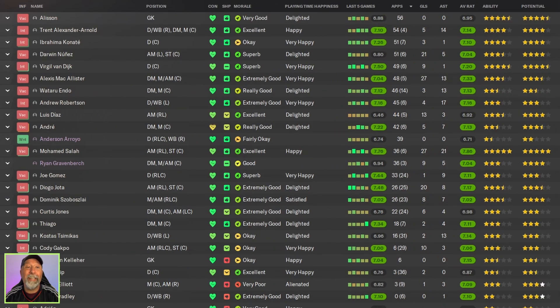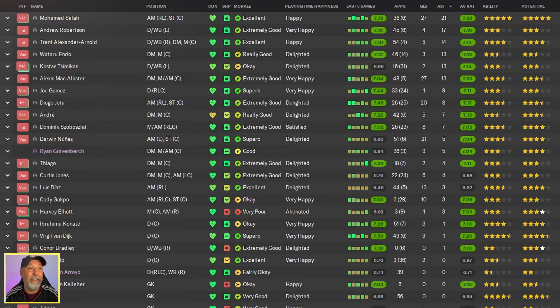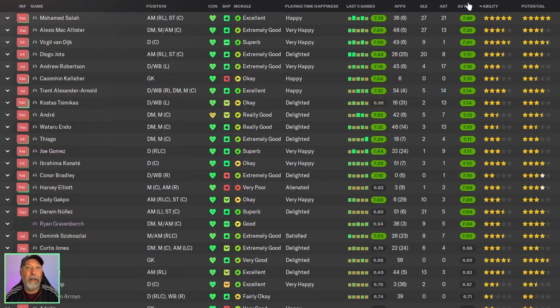Squad-wise, there is a huge sea of greens, so you can't fault this tactic at all. Mohamed Salah and McAllister both with 27 goals apiece, 21 for Nunez, 20 for Jota — very well done across those top four. 21 assists for Salah and 17 for Robertson, and a 7.84 average rating for Salah. Salah really shines in this one.